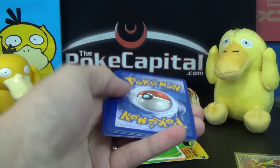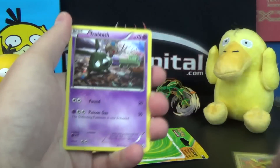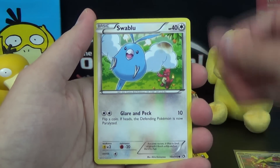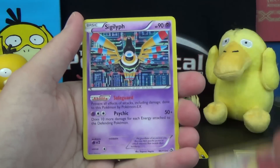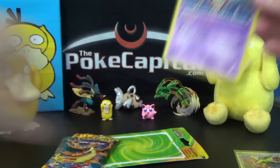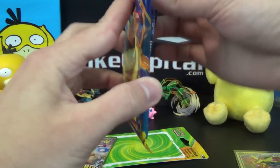Let's start off with Legendary Treasures. We've got: Trubbish, Zorua, Hippopotas, Swablu, Chill Ruby, Prinplup, Cinccino of Radiant Collection, Audino of Radiant Collection, Sigilyph as a Holo Rare, and an Empoleon Non-Holo Rare. No Ultra Rare — about half of Legendary Treasures packs have an EX or a full art of some sort, but not today.